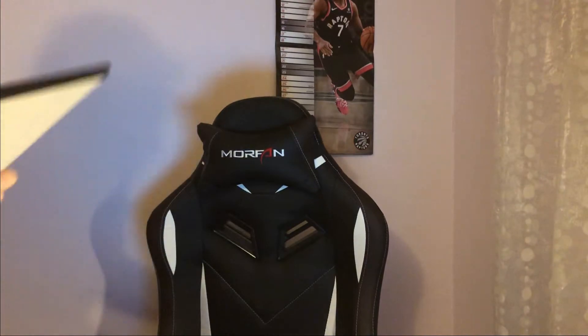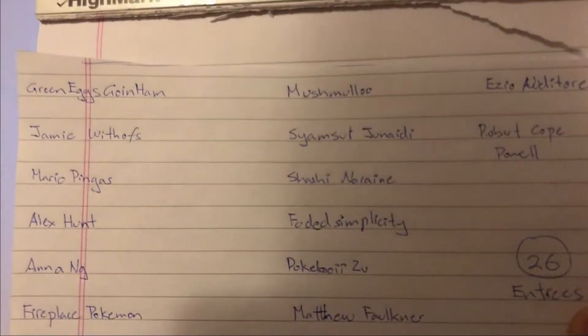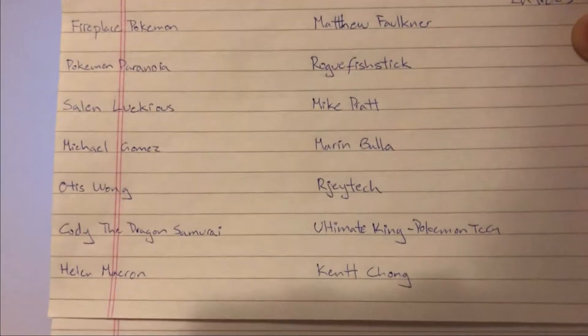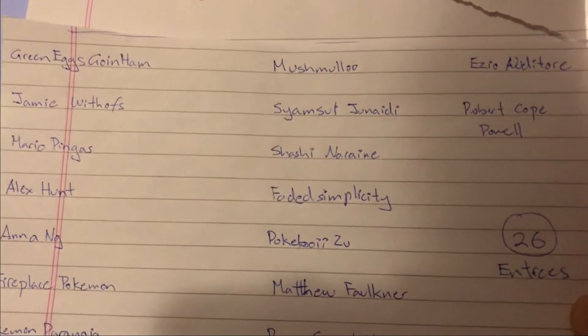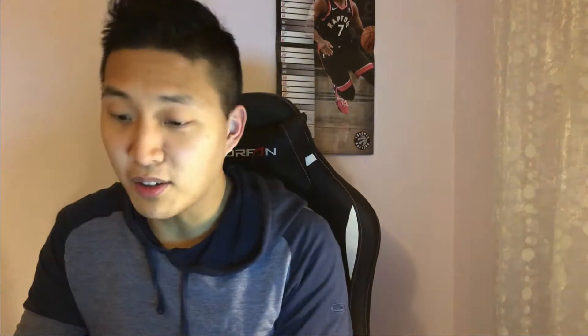I have all the list here and it's gonna be the same format for how I'm gonna draw the winners. I'm gonna have a box and the list of all the names. I have all 26 here — if you guys don't see your name that's gonna be a problem. Go through it slowly so you guys can see it. If I'm going too fast you can just pause it. All 26, okay.